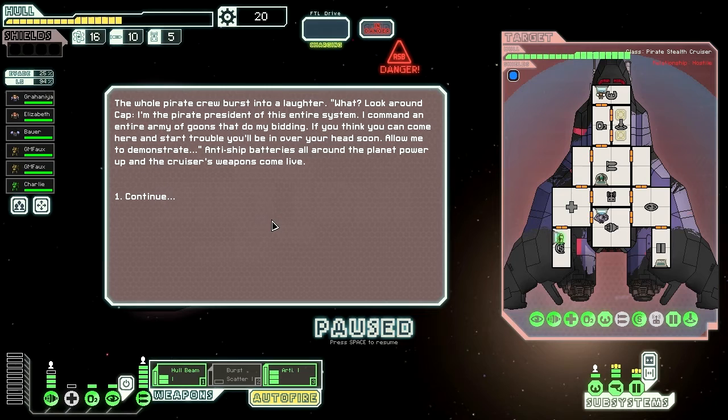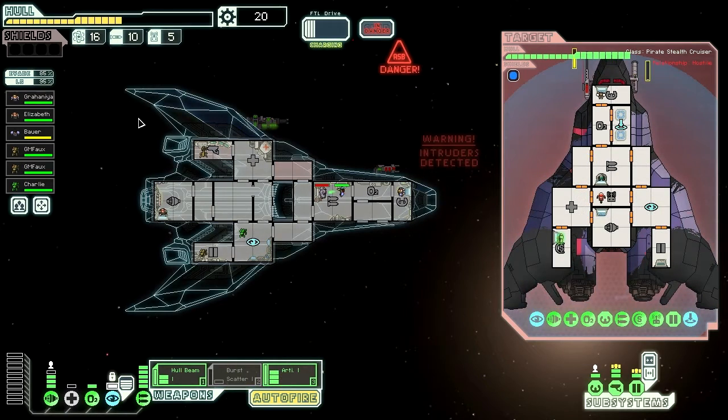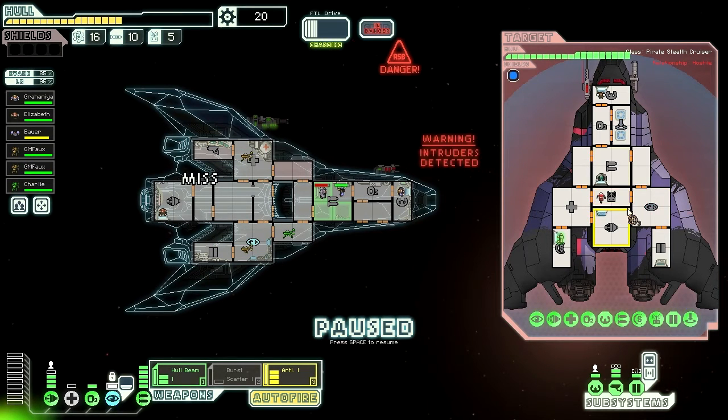She doesn't have very much shield — maybe we should just take you out instead. The whole pirate crew bursts into laughter. 'Look around, Cap. I'm the pirate president of this entire system. I command an entire army of goons that do my bidding. If you think you can come here and start trouble, you'll be in over your head soon. Allow me to demonstrate — anti-ship batteries all around the planet, power up. Cruisers become live.' So you want to dance, do you? I can go stealth too. Mantis — assault them! I know I said I wasn't going to pause, but this is a major level fight we're having here.